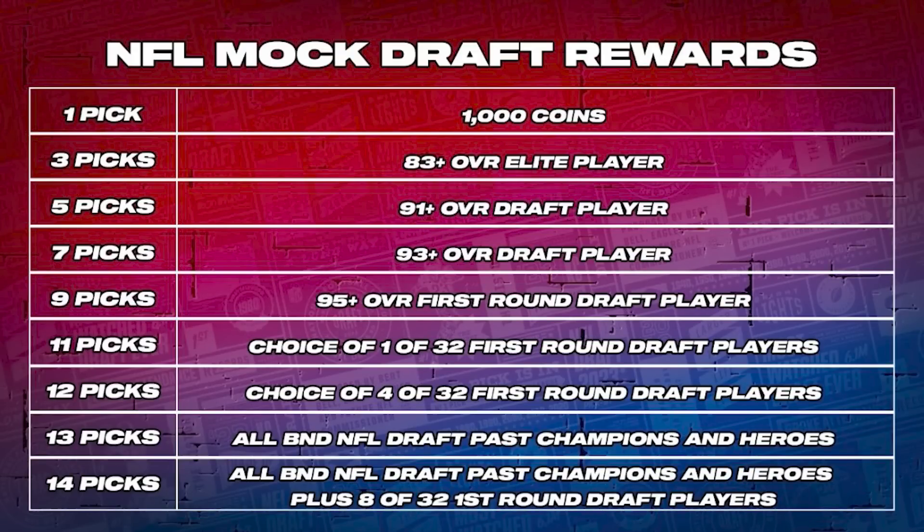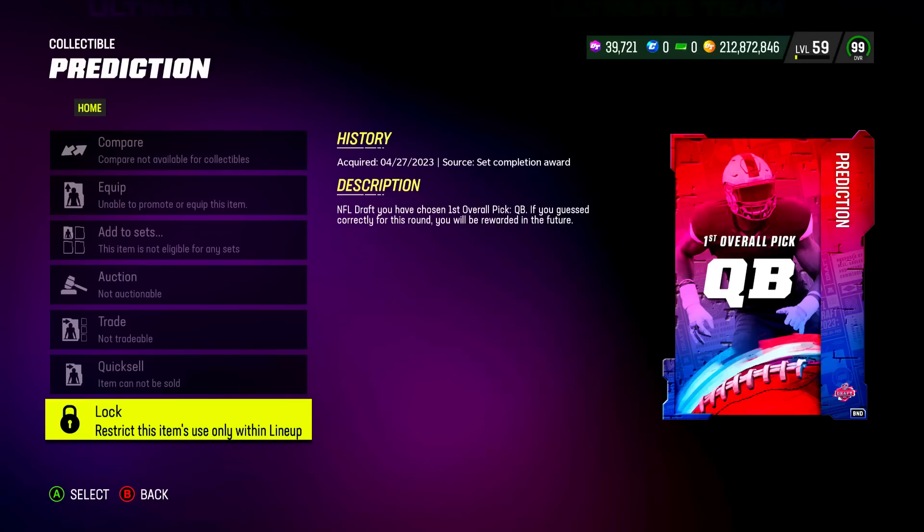Getting into my NFL mock draft predictions for the sets in Madden Ultimate Team — I'm only going to go through the top 14 picks and I don't claim to be an NFL draft expert. I'm really good at fantasy football, but mock draft analysis I don't put a lot of time into, honestly because the Chiefs don't really have many high draft picks. But here is my mock draft. I'm going out on a limb on some of these picks, trying to go 14 for 14. I have some trades that are really going to have a domino effect on some of these picks. Let me know down in the comments what your mock drafts are and what's your lock of the draft for the top 14.